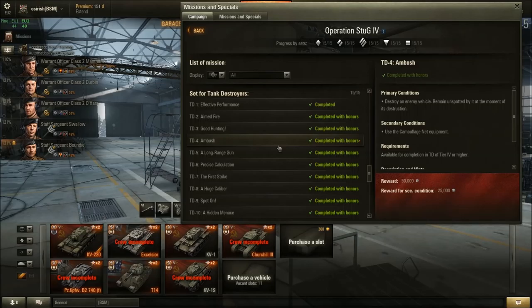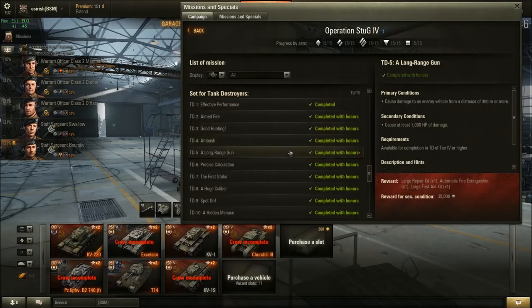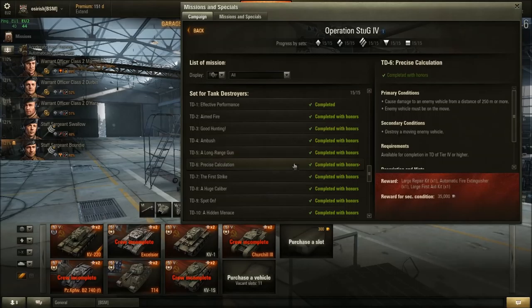For the unspotted kill mission, use a camo net, shoot from distance, don't be on the front line — let friendly tanks spot for you. The secondary also requires camo net equipment. For Mission 5: Cause damage from 300 meters or more. Again, play passively, let friendlies spot, sit back and shoot tanks they're lighting up.